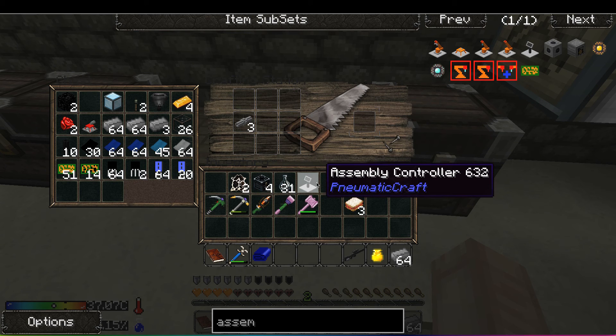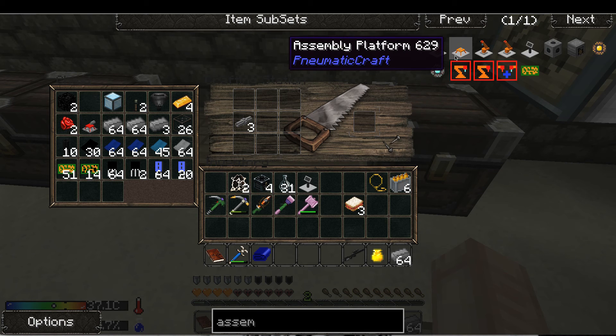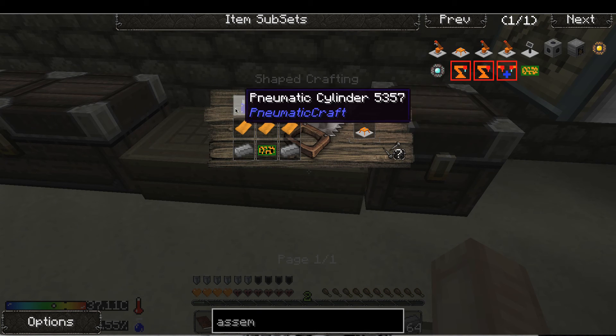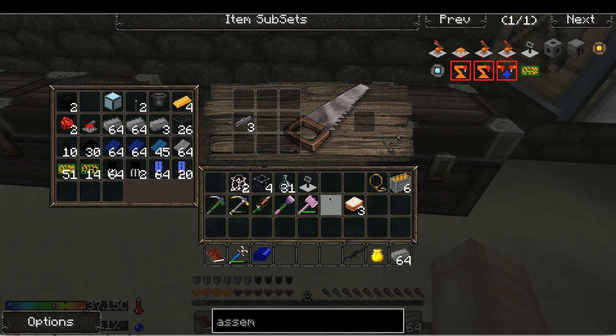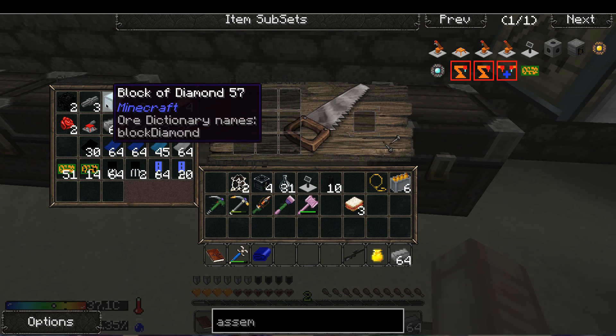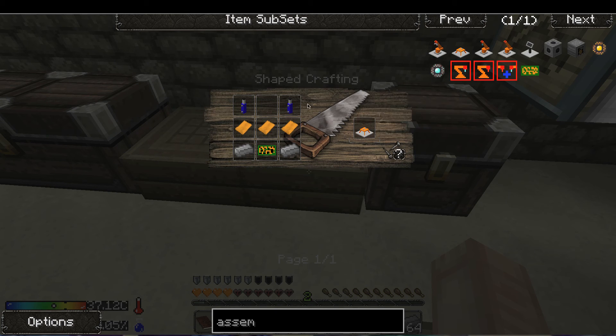We got that done. Next is a platform, which is this guy here. What held us back was these guys — this, this, and this. How many cannons do I have? I have 10 cannons. That might not be enough. Last time I might need to get some more obsidian, but first things first, let's see about making these guys.